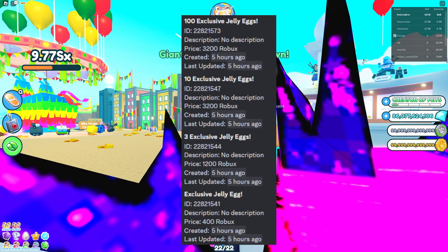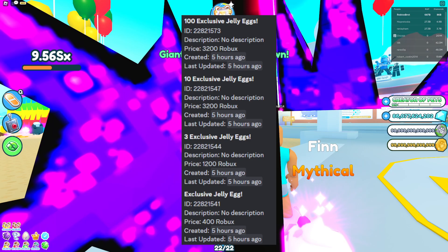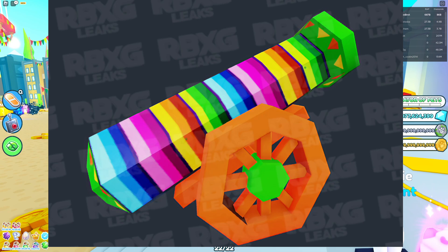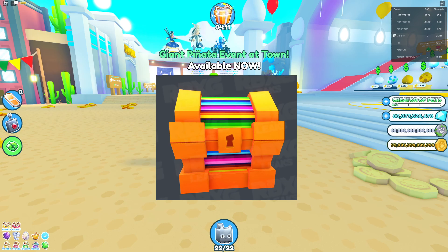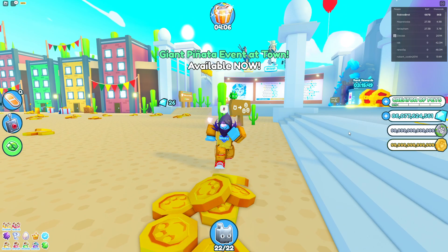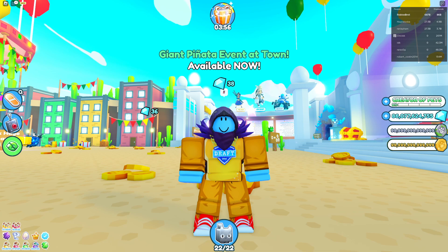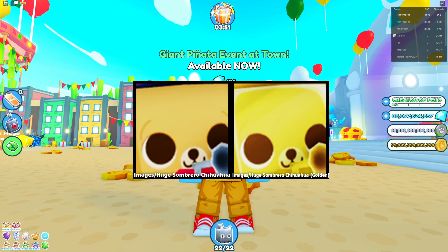So we got 400 Robux and 1,200 Robux options — pretty awesome. We got a new world, and the new huge pets will be in the new Cinco de Mayo world. There is a cannon to this world and we got a new chest to break. So there will probably be a new currency in this game, which is pretty awesome, but I think it's a bit late — they should have added a new currency last week.